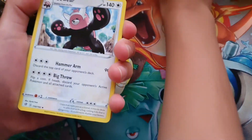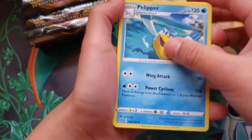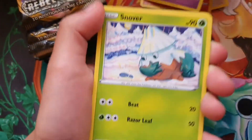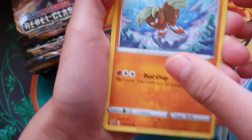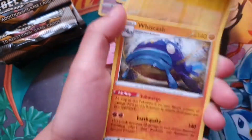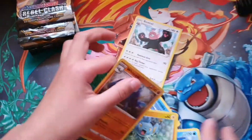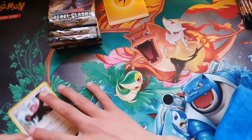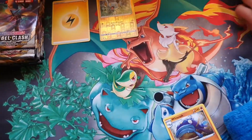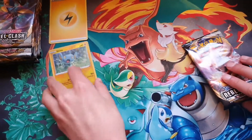Electric energy, first pack. Speed energy, Leppah, Growlithe, Dreepy, Snorunt, Barnacle, Drampa, reverse Shinx, and a regular Weavile. Wow, I think this is a card we don't have. We'll leave this pack's cards here and leave the reverse Shinx. We'll keep the reverses and the energy.